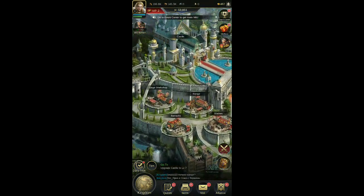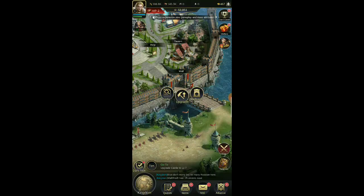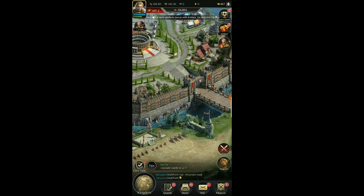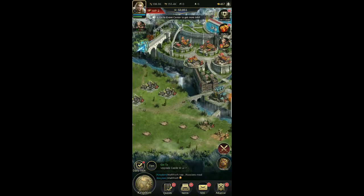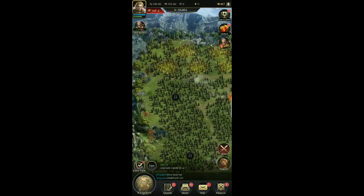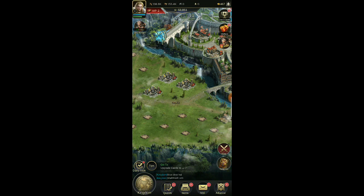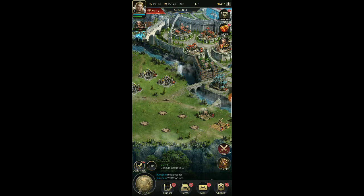We're just hitting castle level seven so we're gonna keep going. Once we get our wall level seven and our university level seven we can move on to other stuff. I'm not going to rush and build everything up because right now we're lacking on troops. This game has so much expanded territory — I have so many empty plots where I can build more farms, sawmills, and more. In the long run it's one of those games where you're really going to build a lot.